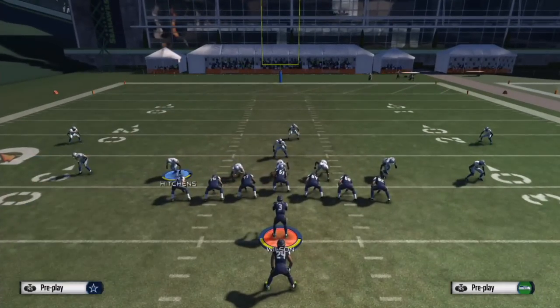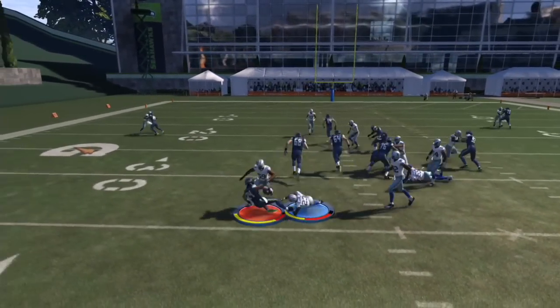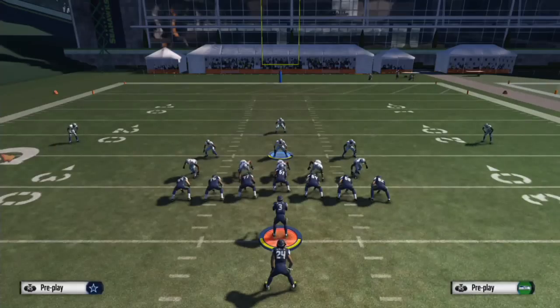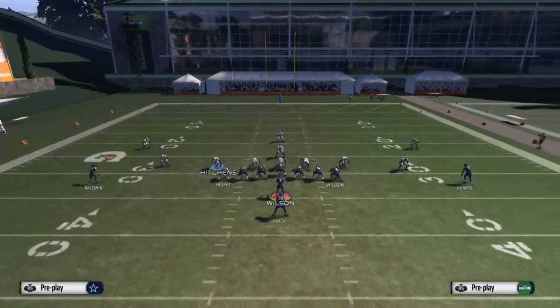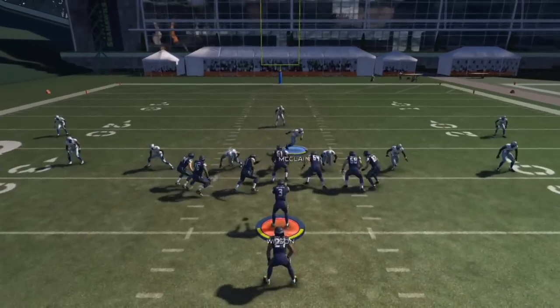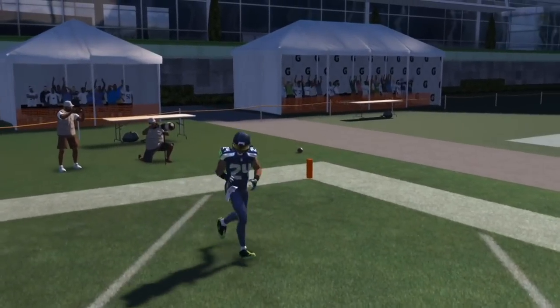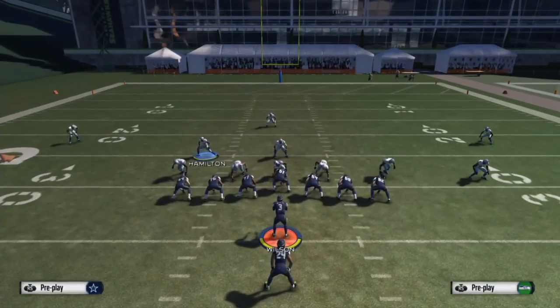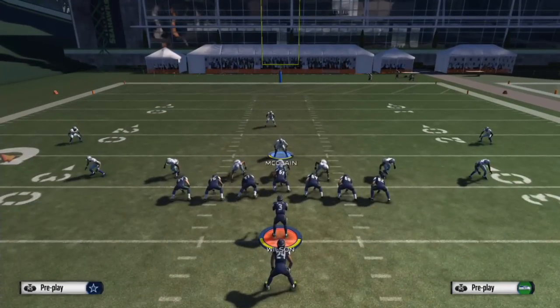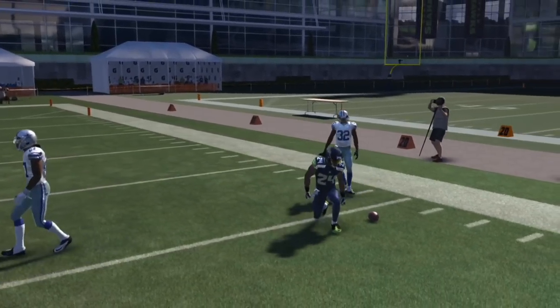This is the defense you want for Halfback Counter. Just stop the run — get everyone set and you'll be good to go. That does happen from time to time, but eventually even if you stop the run 99% of the time there's always that 1% chance your opponent gets a big run. You need safeties with lots of strength and block shed — like right there, linebacker number 54 couldn't shed the block.